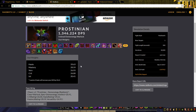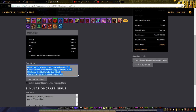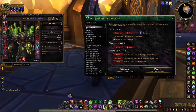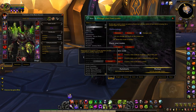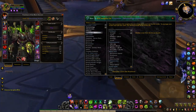This is the weights it's got me — haste, mastery, versus crit. You don't need to worry about that too much. All you have to do is find where it says Pawn String. Just drag-select all of it, or click that button, and hit Control-C. Come into WoW, bring up Pawn. What that's done is it's already imported everything for me.